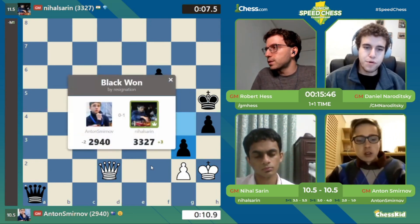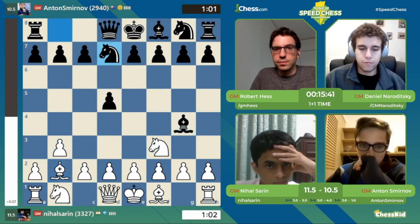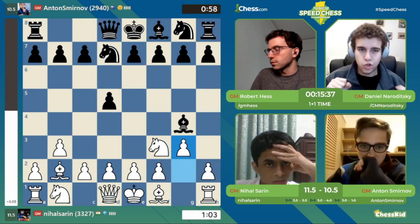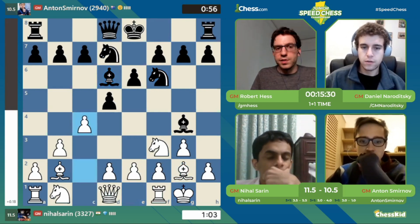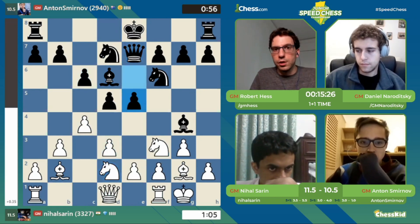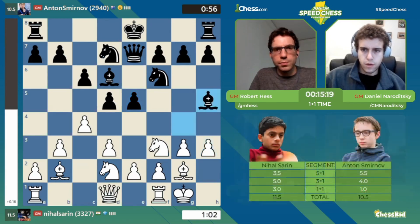Dang. Big win by E1. That was something. That was some resilience by Anton, but the strength of mind just didn't panic — he found the moves. And he wins a huge one, Robert, with 15 minutes left on the match clock. Still plenty of time in this match. But for Anton, not feeling so good in the bullet right now as Nihal has won — what is it, like 3-1, 4-1 at this point?